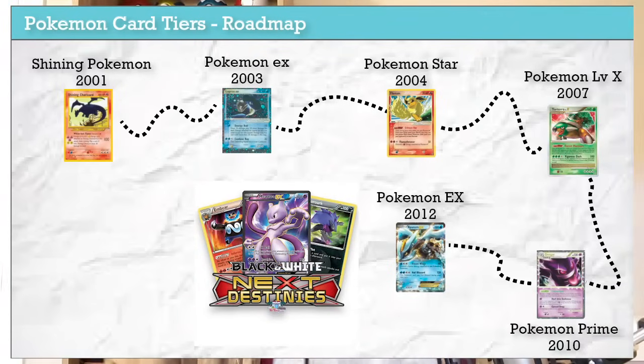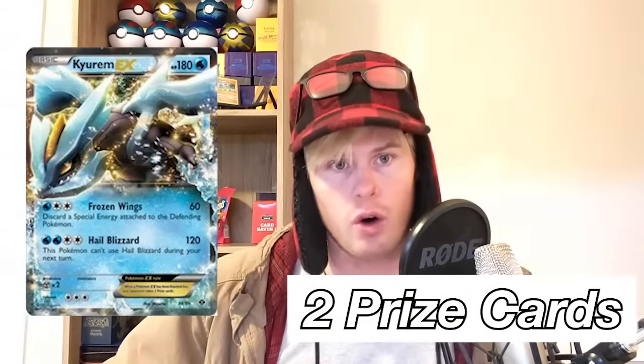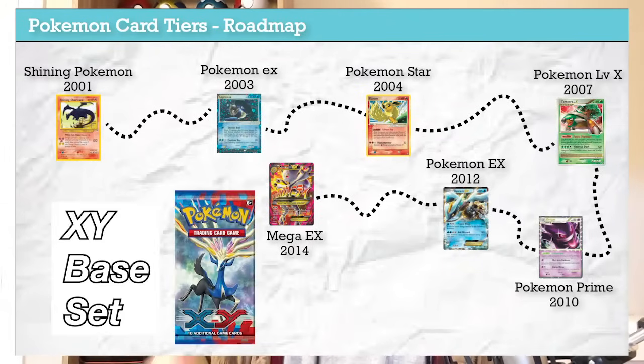Next we have Pokemon EX — big E, big X — introduced February 2012 in Next Destinies in the Black and White series. The first three Black and White sets didn't introduce anything particularly new, so they upped the ante with EX cards. Similar to little-e little-x, if your opponent knocks out your EX Pokemon, they get two prize cards instead of one. They are all basic — not that much different from the original Pokemon ex.